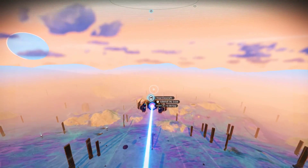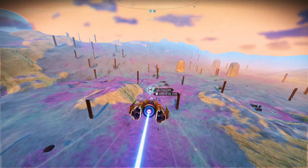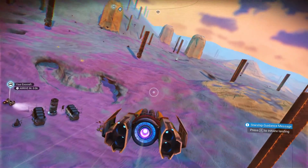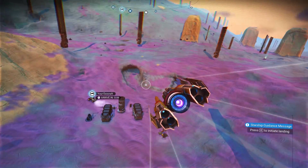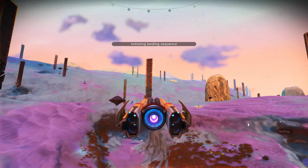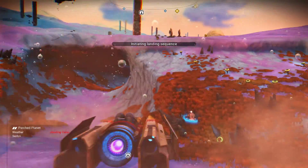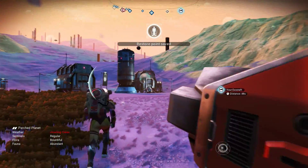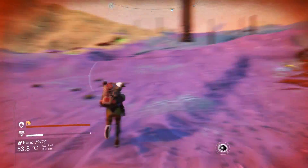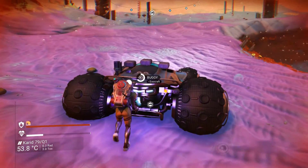Did I leave that next to a portal? No, it doesn't look like it. Not at all, actually. Look at where I left it. Okay, let's land and scan for a monolith. I don't see anything on the HUD. Actually, I could have just summoned the buggy anywhere.